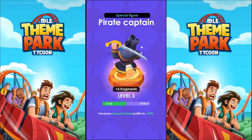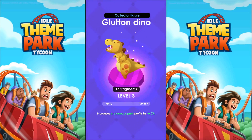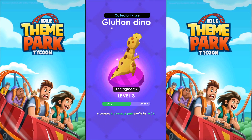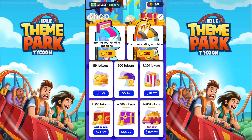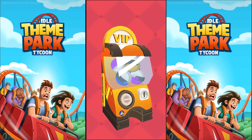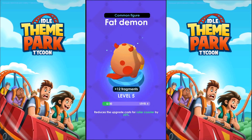Captain Pirate — not an increase. It was level 4 and we just got 5, so no increase. That increases the Treasure Island profits by 60%. We need another 5. Gluttonous Gyno — another 6 there. We just got an increase for this one, so if we could get another 4 for this, it would be very good, up to about 80%. Fat Demon — that was an increase. Reduces the upgrade cost of the roller coaster by 25%. Gangster Dog — that is an increase. Increases the speed of the shooting gallery by 20%. Better move quickly or he'll shoot you.